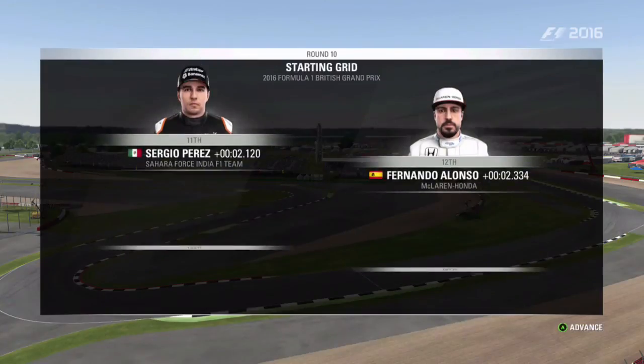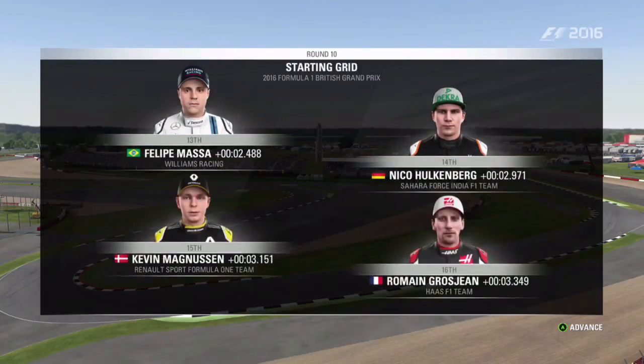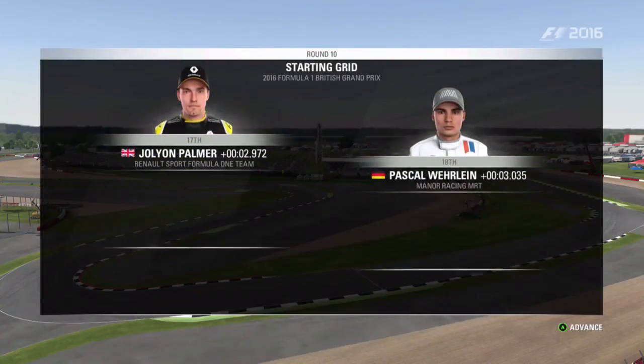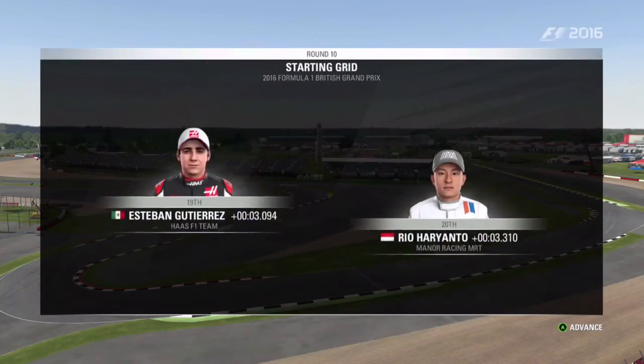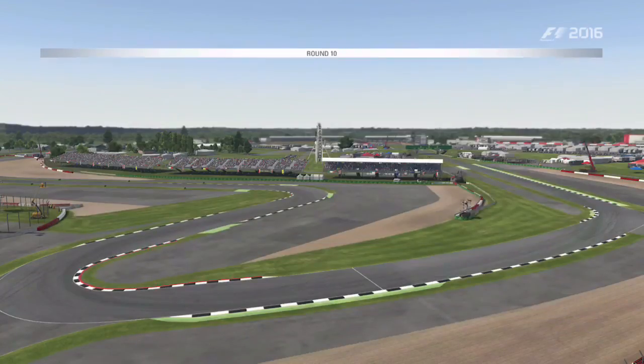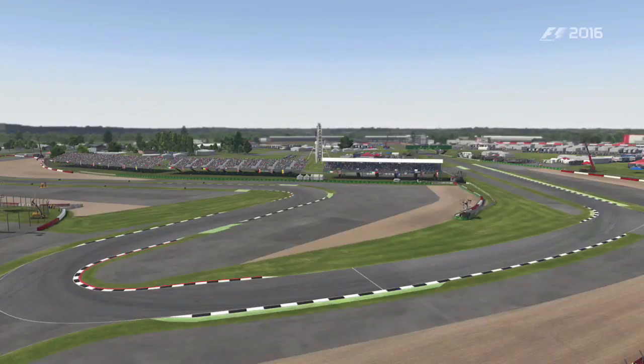Further down the order: Sainz and Jenson Button, Perez, Alonso, Felipe Masson and Holtenberg, Magnusson, Grosjean, Jolyon Palmer and Pascal Baerlein, Gutierrez and Harry Anton, Felipe Masson and Marcus Ericsson. Now it's almost time for the lights to go out, so let's go down to the track.